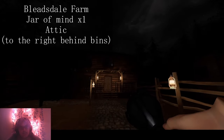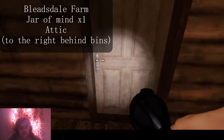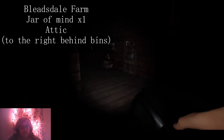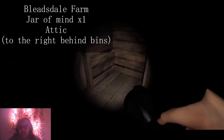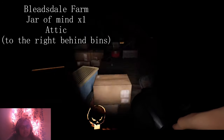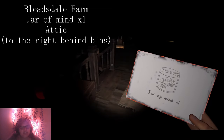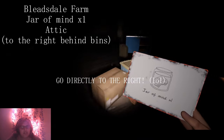The Bleasdale Farm is the last one to find. You are going to want to grab the key and go inside and go directly upstairs. Then you're going to want to go directly to the attic, and it will be in the attic. Got the Jar of Mind here. Here's the stairs — go directly to the left and right there.